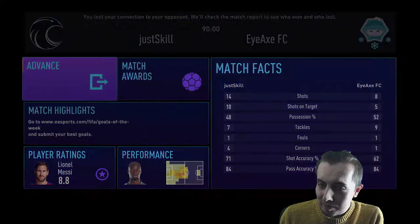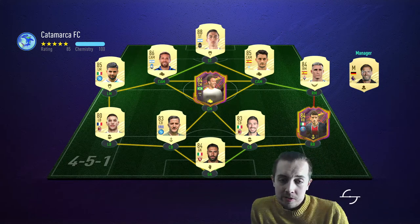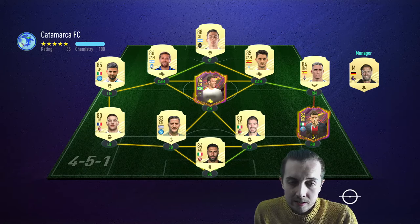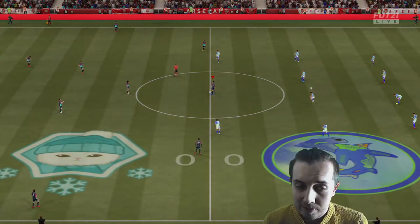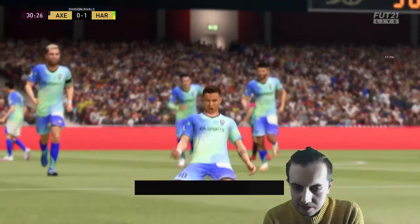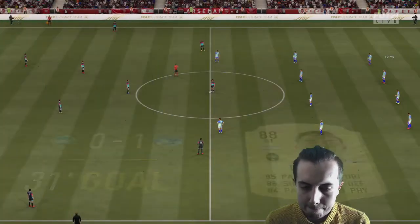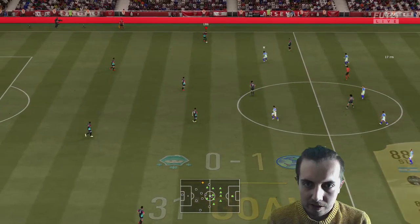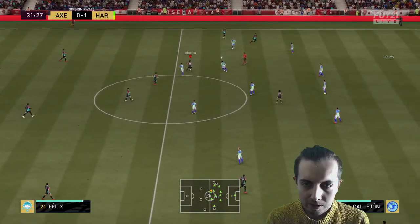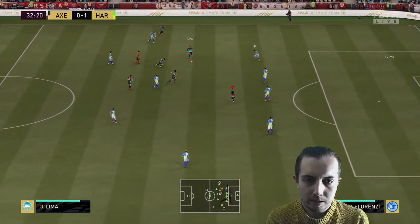Second opponent today - a very nice Serie A team: Manolas, Romagnoli, Sirigu, Florenzi, Luis Alberto - a very basic Serie A team but quite nice. Just like that first guy had a very basic Premier League team and still almost beat me. It's just frustrating because every pass I make gets intercepted. It's one of those where you just have to come back against the adversity and not let the game get you down. The passes just aren't going where I want them to.